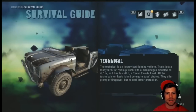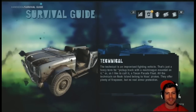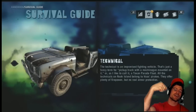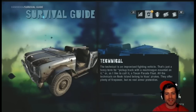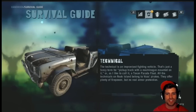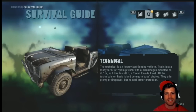The technical is an improvised fighting vehicle. That's just a fancy term for a pickup truck with a machine gun mounted on it. Or as I like to call it, a Texan parade float. I'm from Texas. All the technicals on Rook Island belong to Vaas's pirates. They offer plenty of firepower but no real armor protection — so there's a machine gun mounted to a little truck.